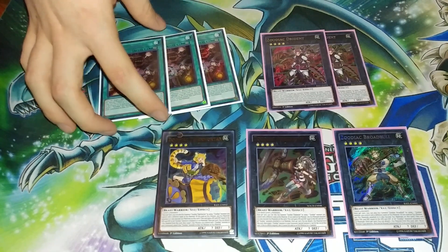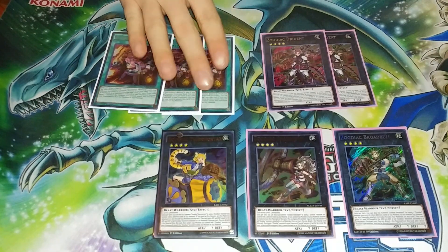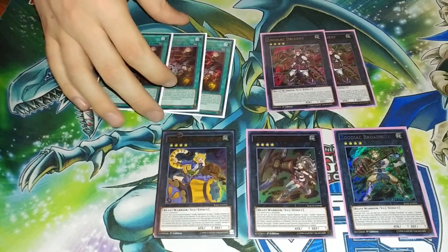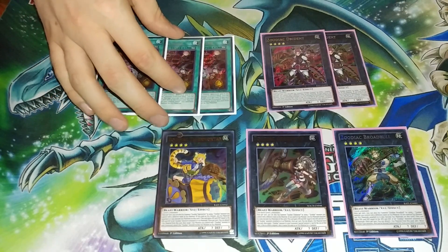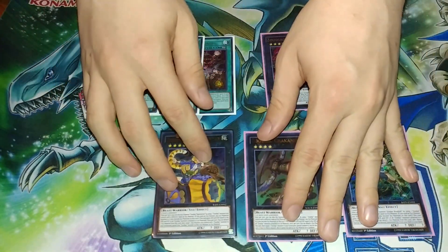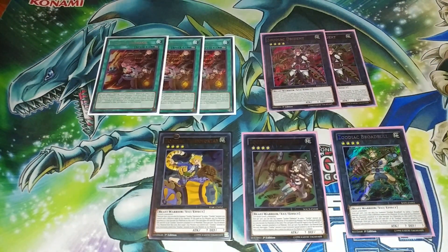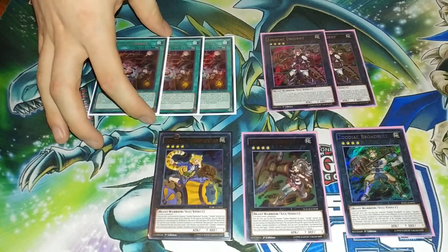I haven't bought a lot of meta cards this year. Usually what I do is I don't invest in YuGiOh in the middle of the season. When Pot of Desires came out at the very start of this year's regional season I bought three of those, but when zoo came out I didn't buy any — I didn't buy the $90 Barrages, I didn't buy the $60 Barrages. I waited until literally this past week to finally pick this stuff up.